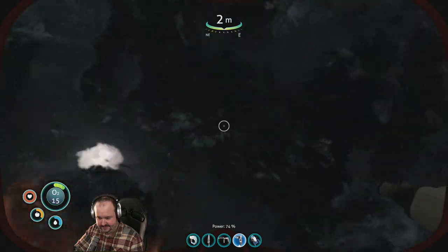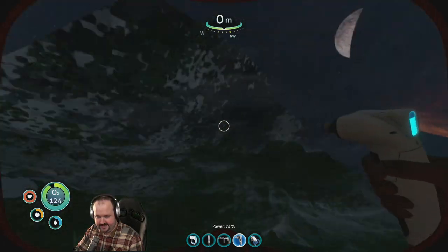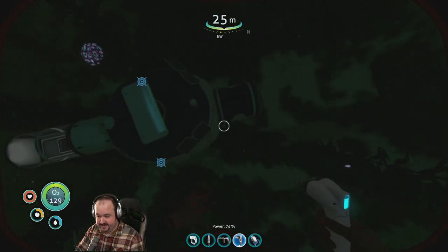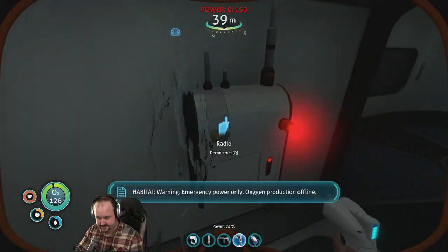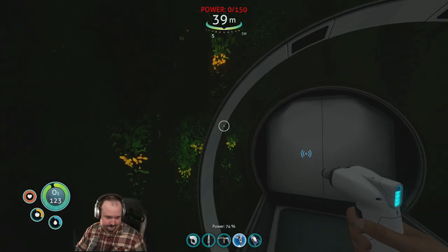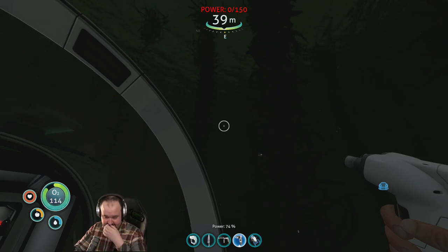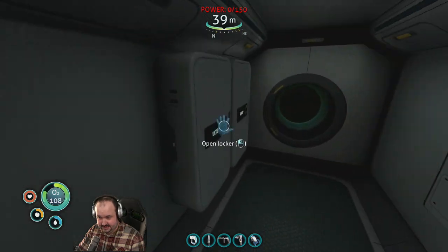We gotta get up. Need to be daylight so I can start making stuff again. We really gotta look out for the multi-purpose room, because without that our base is very non-functional. Warning: emergency power only. Oxygen production offline. Please let the sun come up — I need some sunlight. Right now I can't see anything.